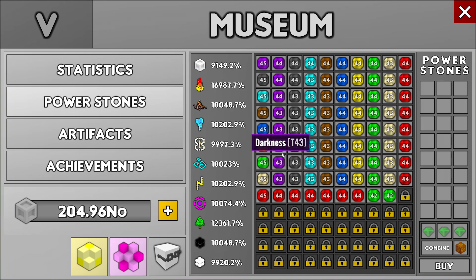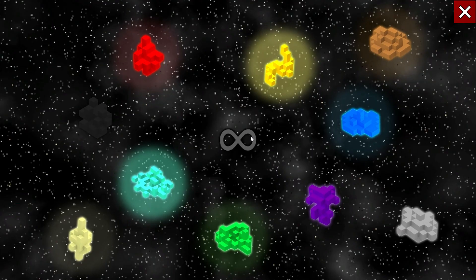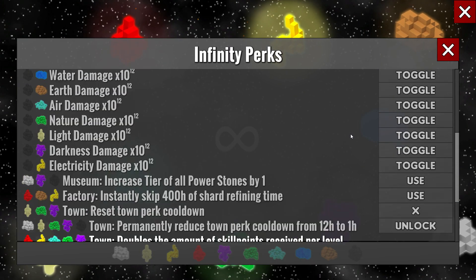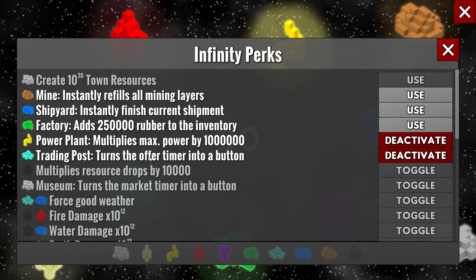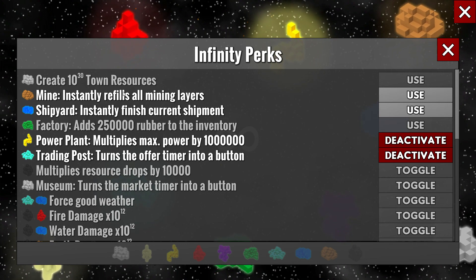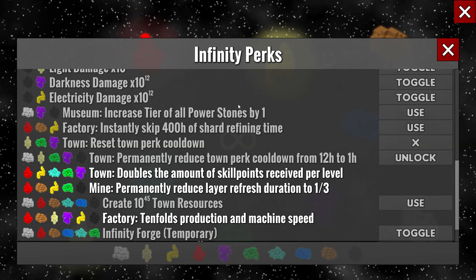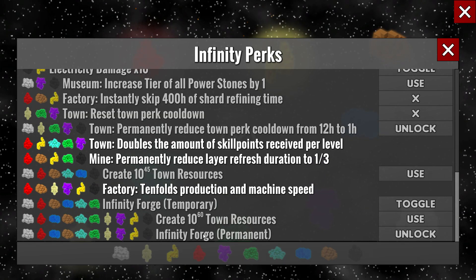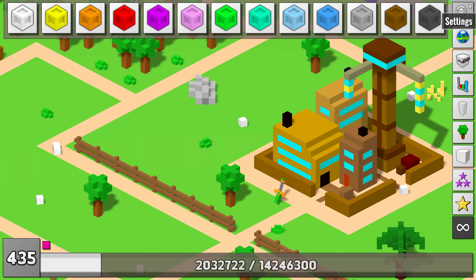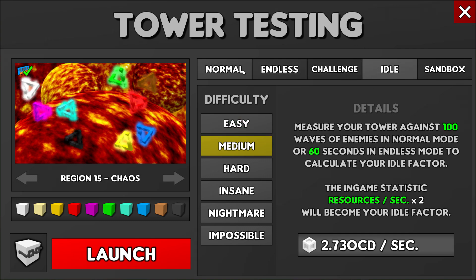I want to unlock more slots — I'll have to fight bosses for that — and replace some fire stones with nature ones. Let's get some rubber, because I still don't have rubber trees. Apparently they're pretty powerful, but I don't have them yet. I want to see exactly what the infinity forge does. If we're lucky, two episodes from now we'll talk about the infinity forge.